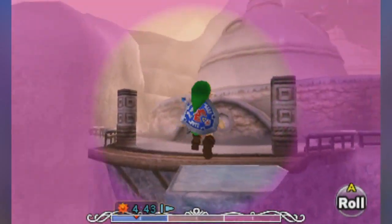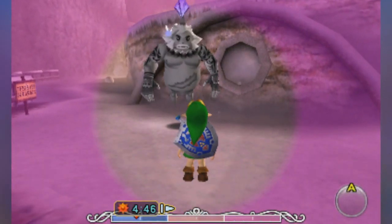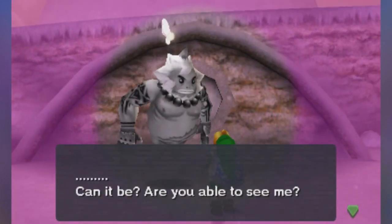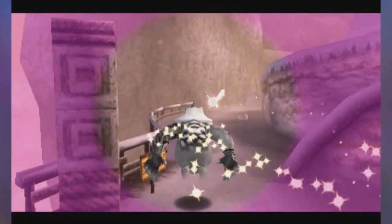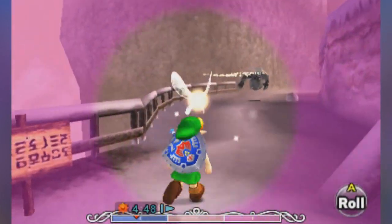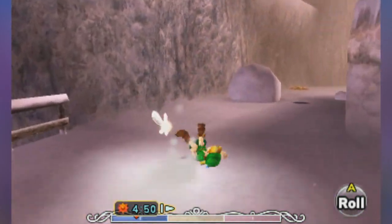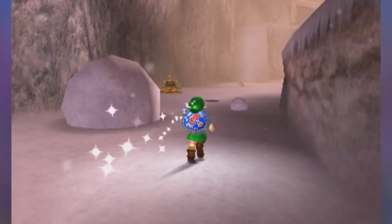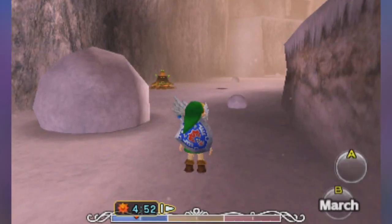Not to say Majora's Mask is bad. By the way, we have a Ghost Goron here — this guy's actually Darmani. Probably shouldn't spoil that, but whatever. And we need to follow him. You don't even need that because he has a shadow. I'm going to put the bunny hood on. That's not the bunny hood — it's the Bremen Mask. It does look like the Mario wig, though, doesn't it?